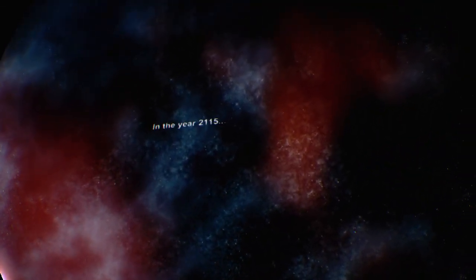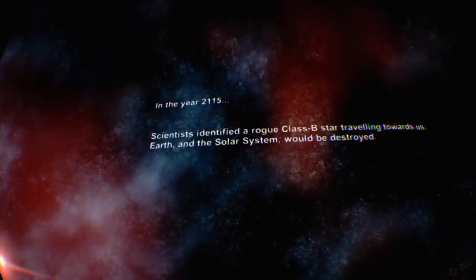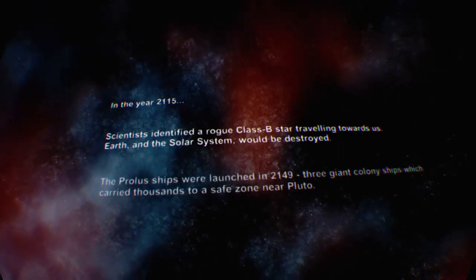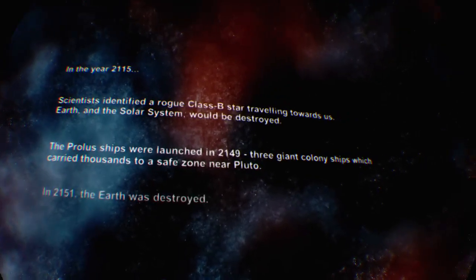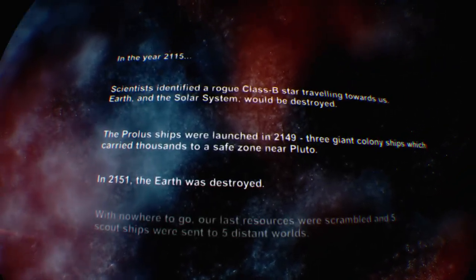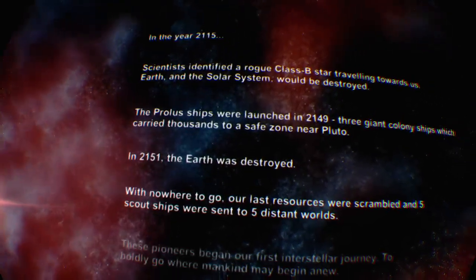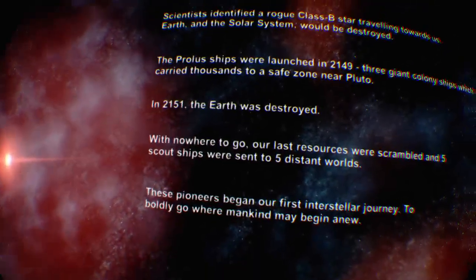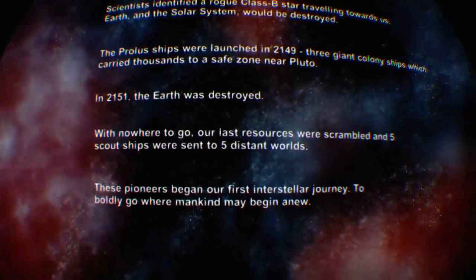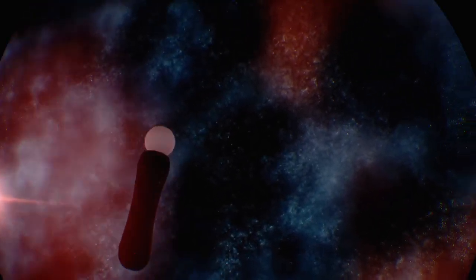In the year 2115, we discovered a rogue class B star travelling towards us. Earth and the solar system would be destroyed. The colony ships were launched in 2149 - three giant colony ships which carried thousands to a safe zone near Pluto. 2151, the Earth was destroyed. Our last resources were scrambled and five scout ships were sent into five distant worlds. These pioneers began our first interstellar journey - to boldly go where mankind may begin anew. No, it's to boldly go where no man has gone before.